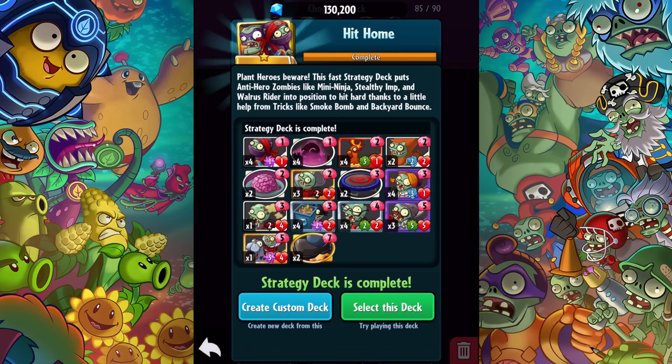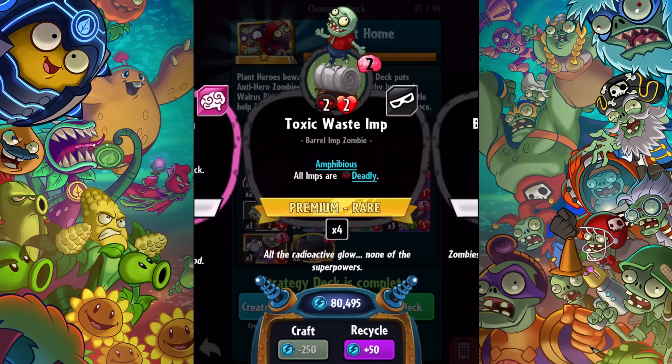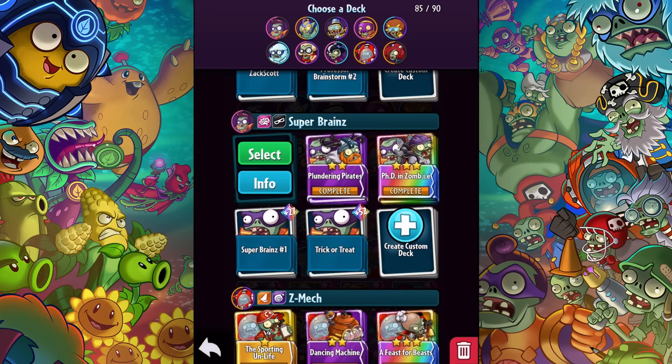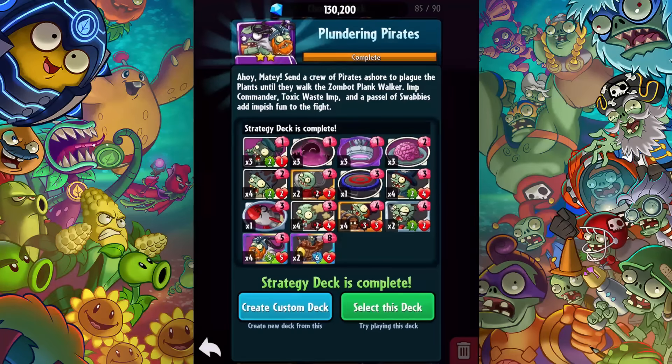It's a lot like some of the imp decks I've played before. We have a lot of Toxic Waste Imps in here — three of them — so it's gonna be toxic. Maybe this one's more balanced than ones I've made. Plundering Pirates is kind of interesting: send a crew of pirates ashore to plague the plants. We still have the toxic stuff going on; I assume that's gonna be in pretty much any good Super Brains deck. We also have some pirates to draw cards.